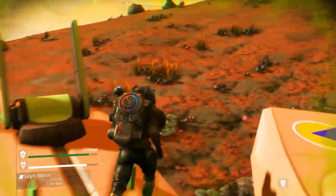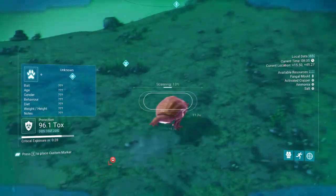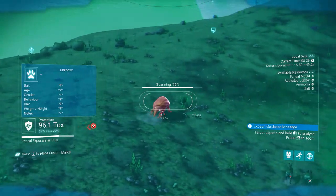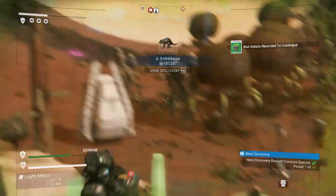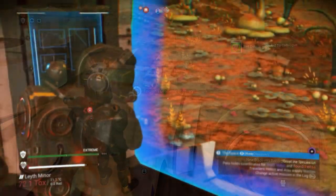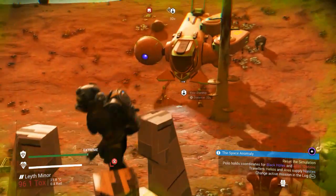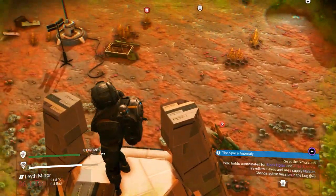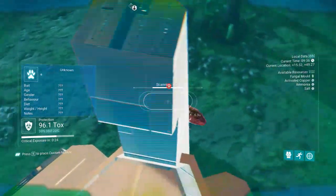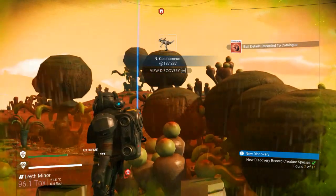Now let's take a look at doing the fauna around here. Here's one of those creatures — just booking around. I'm going to get attacked by that other one here pretty quick. 187,000. I've got to get safe. Let's get that guy that keeps attacking me. There he is — the really aggressive creature. Again: 187,000. So you can see what these S-Class upgrades are going to do for you.